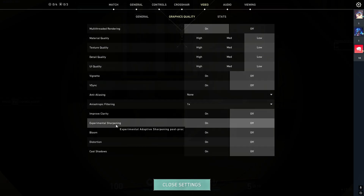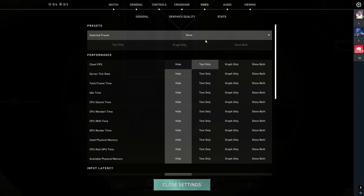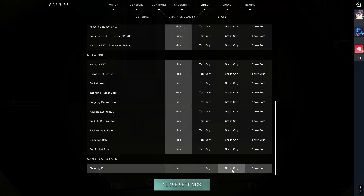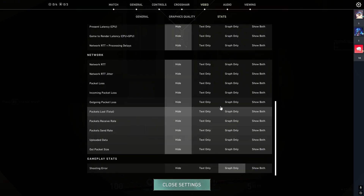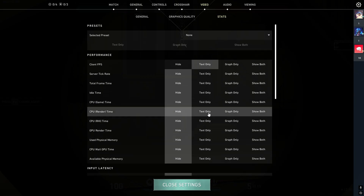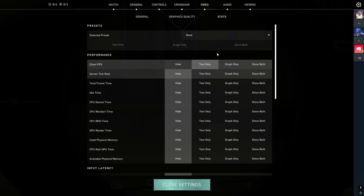The only setting I'd change is experimental sharpening. If your PC can consistently hit over 700 FPS, I'd recommend turning this on. For me, I noticed a 20 to 40 FPS difference with it on, so I keep it off. For stats, I'd recommend having client FPS on and shooting error set to graph only. With shooting error on, you can record and rewatch your gameplay to see if you were moving while shooting — it's a good indicator to see whether you need to improve your movement or your raw aim.